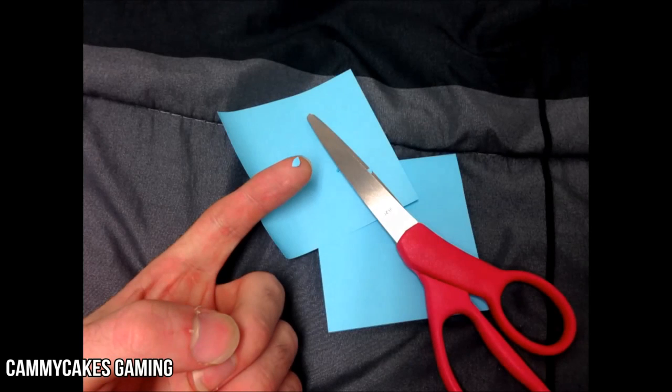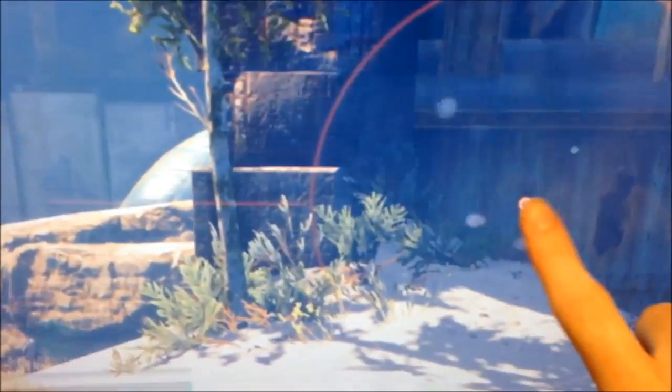Next up, Kami Cake Scamming shows us how to no-scope in Destiny. Step number three: aim down sights with the sniper and use that tiny circle you cut out to attach it to the center of your screen. It'll look like a tiny gray dot.